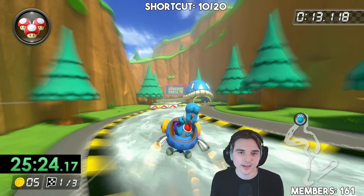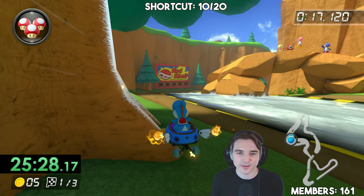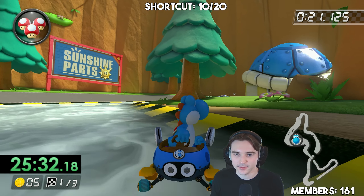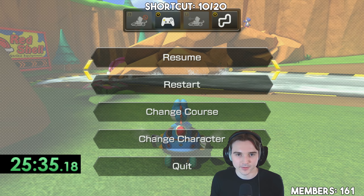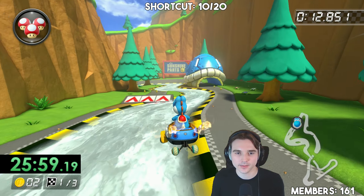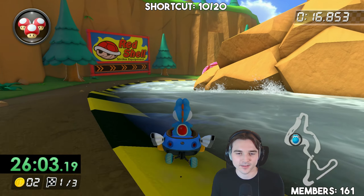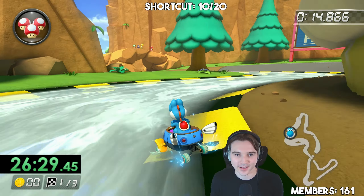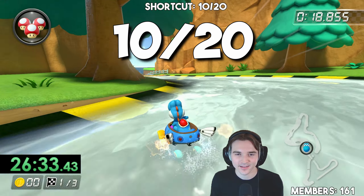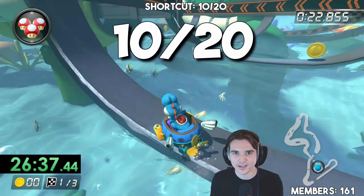So this one — attempt number one. I think we just drift here, charge the mini turbo. That was way too wide. Basically I'm trying to hop over this grass section here — that is the goal. But yeah, that was way too slow, way too wide. I'm going to try around the ramp, charge up the mini turbo. You slow down a lot there, you kind of get stuck on the grass. Attempt number three — yes, okay, I'm gonna count that one. You release it late — that's the trick. You keep the boost in the off-road and you hop.